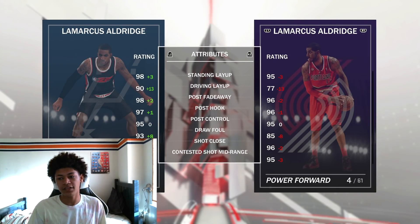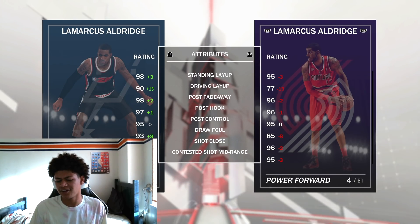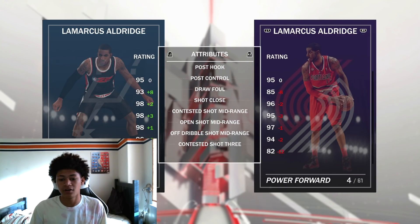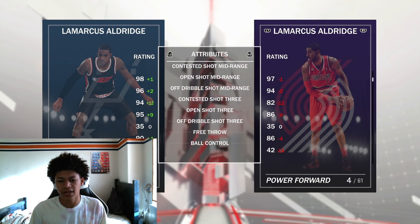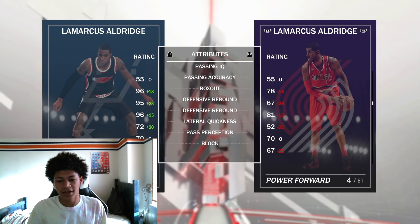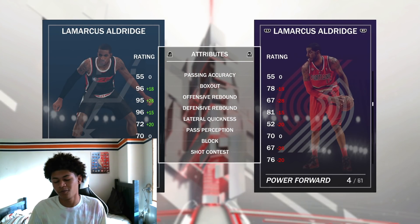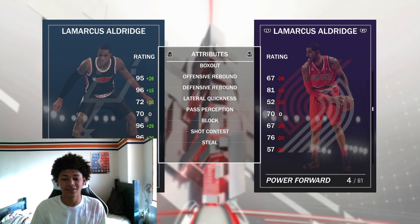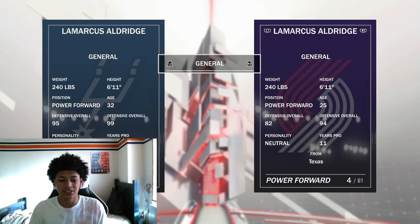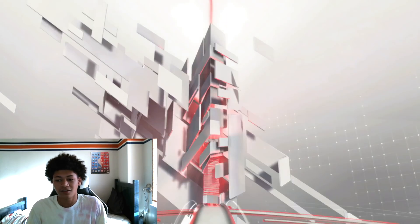I do have the Amethyst Lamarcus Aldridge right here to compare — they're both Lamarcus Aldridge, and the Amethyst is from the historic Blazers collection. I could play that earlier in the year — he was a beast, but not so much now. You guys see both versions: Diamond and Amethyst. 98 open mid, 95 open three — that's significantly more compared to the Amethyst. He's way better than the Amethyst version: 95-96 offensive and defensive rebounding, pretty good defense in the mid-80s. Love this Lamarcus Aldridge card — absolute beast at 6'11.